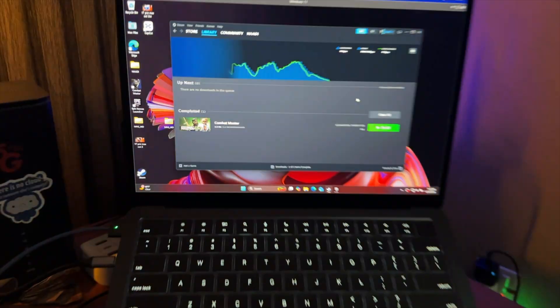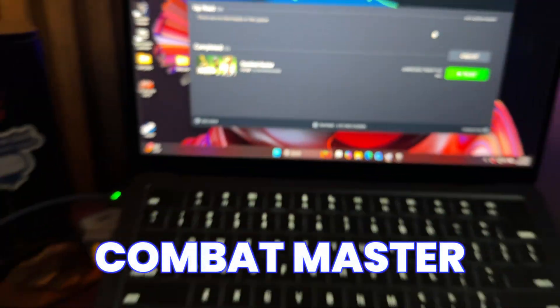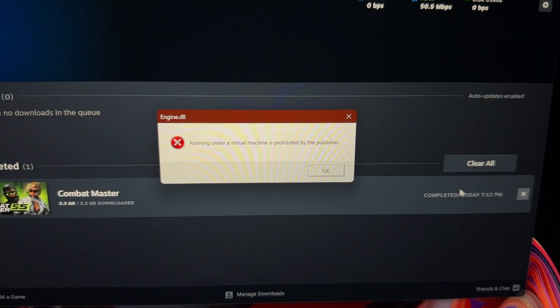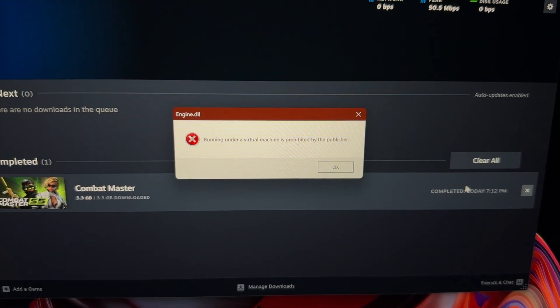Still stubborn, I tried Combat Master — a game Gemini suggested when I asked for titles that aren't too heavy. I found it on Steam. It's also supposed to be optimized, but it turns out Windows on ARM still can't fool anti-cheats. It simply won't run on a VM, so after paying $100 for Parallels, that's a dead end for gaming.